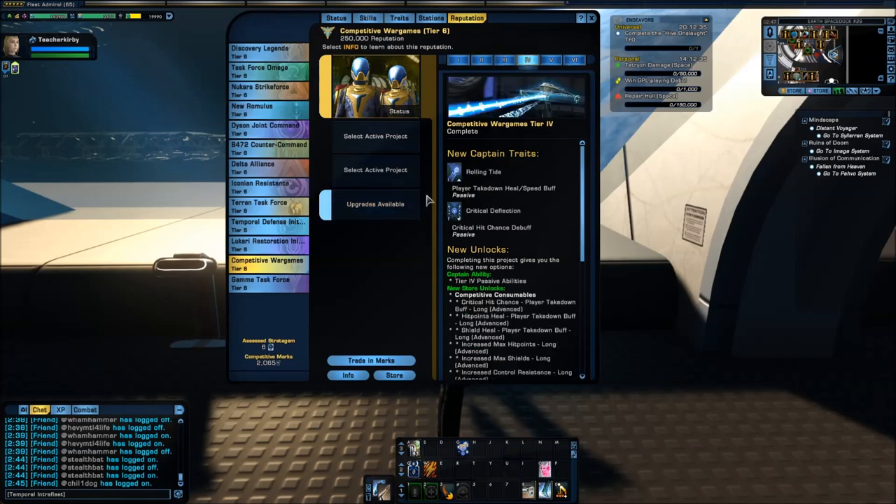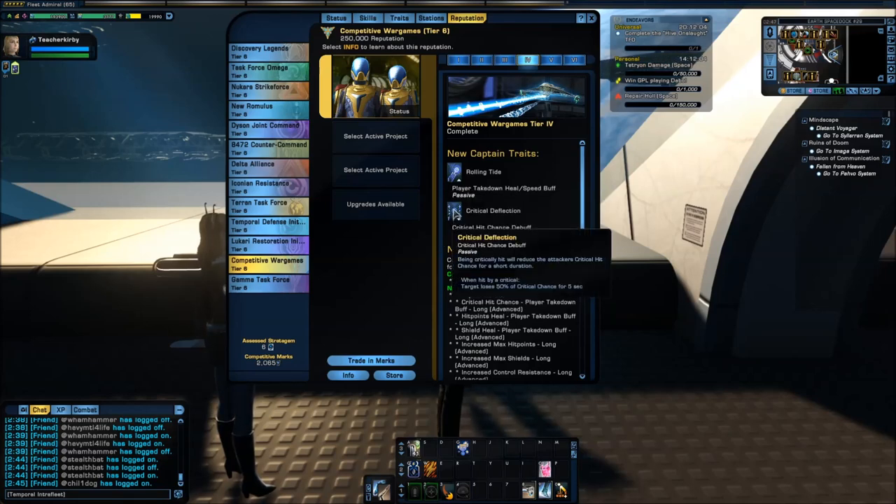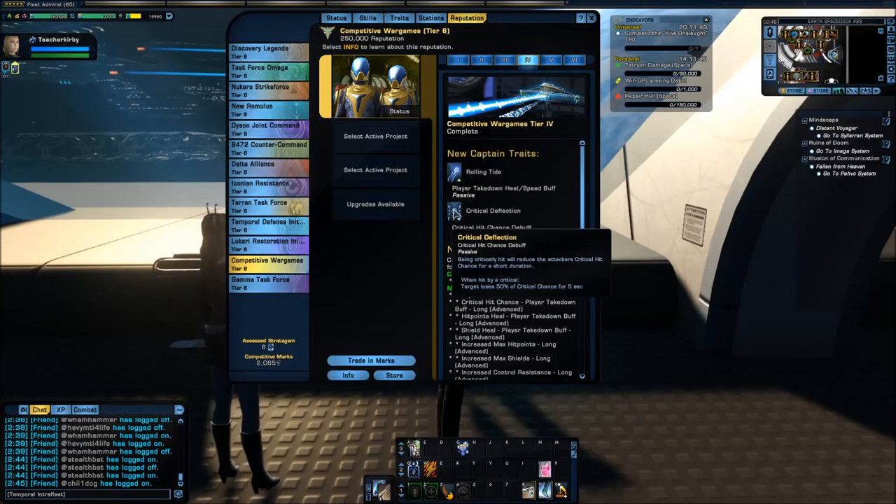For space at Tier 3 we have Rolling Tide, which is the space version of the takedown. Again, 100% chance against players and only 5% chance against non-players. The team buff gives extra turn rate and flight speed, some shield healing, and hull healing. Then we have Critical Deflection — being critically hit reduces your attacker's critical hit chance by 50%, again geared towards player vs. player.